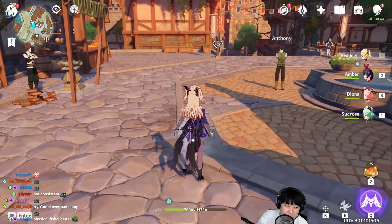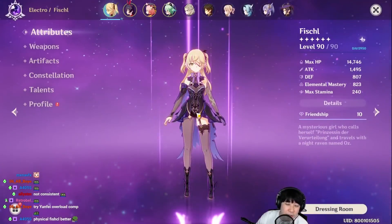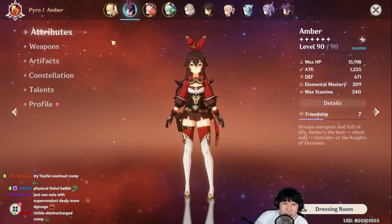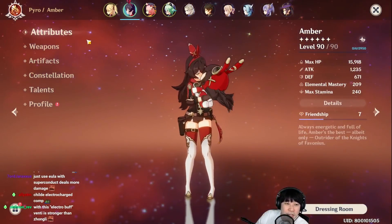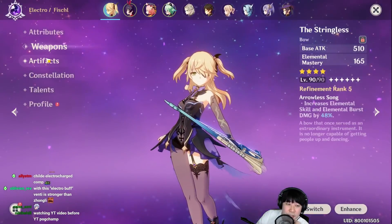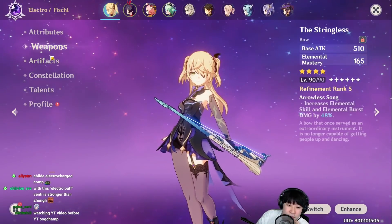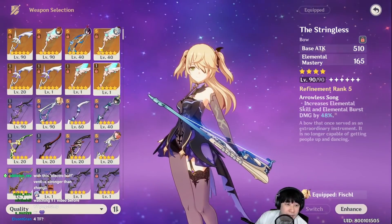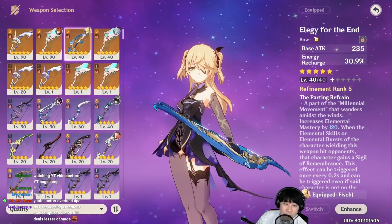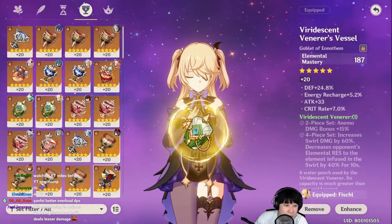So we kind of saw what we could do with EM — we were able to reach up to 1600 EM, but it's probably not efficient anyway. So why don't we try to fix this team and see if we can get more consistent reactions. I think I'd like to take out Fischl as a support and as well as a support DPS, then replace Fischl's weapon with Elegy so that she can act as both DPS and support.